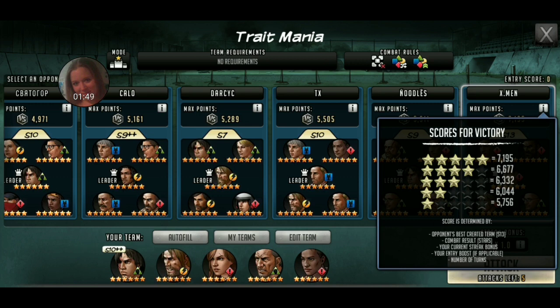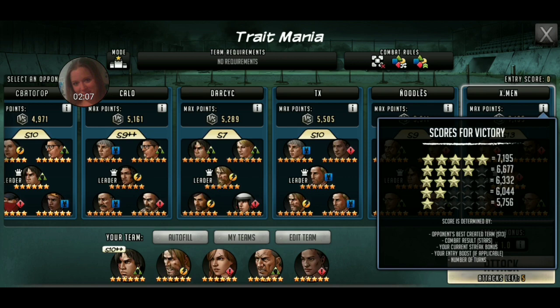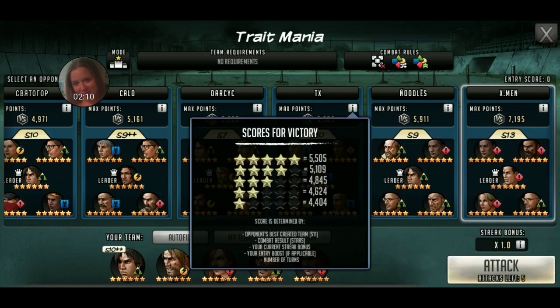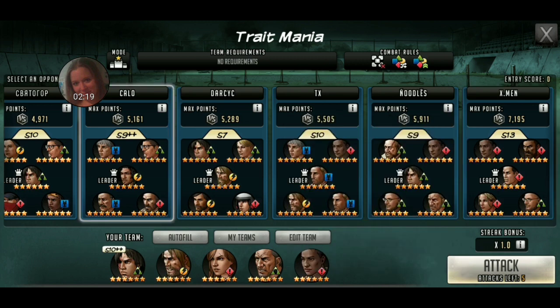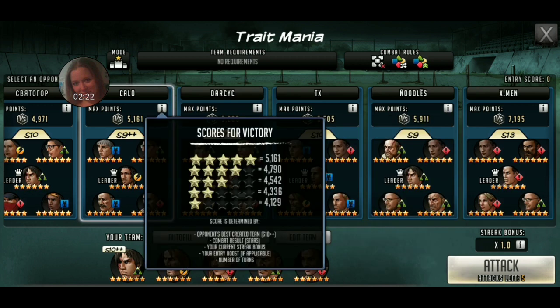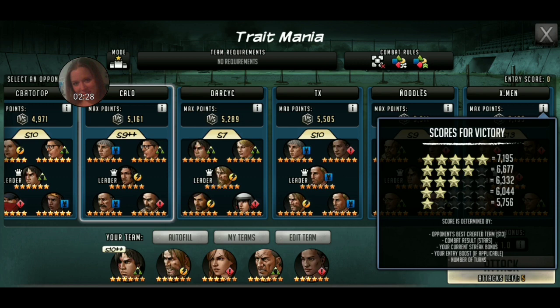So with that being said, in these dominance ones — and this is dominance right now in Trait Mania — where it's a single entry, you get the highest score in the single entry. This is the way to do it: come in, find who you're going to be fighting, and get the most points, and make sure you come out with the most points. Then look at who's in first place, second place, 12th place, whatever you're trying to beat, and combine them by doing that. I get 7,000 points if I were to finish that with 5 stars.